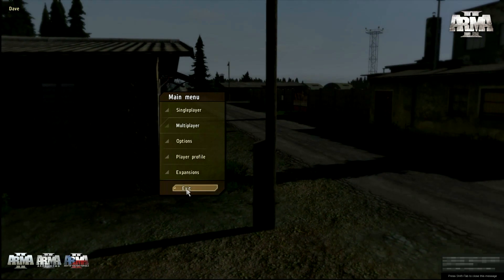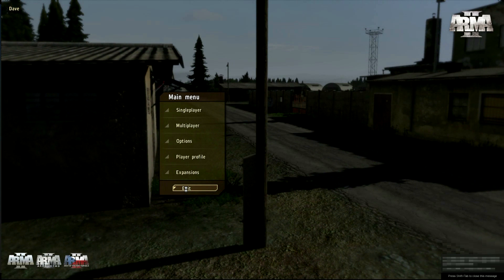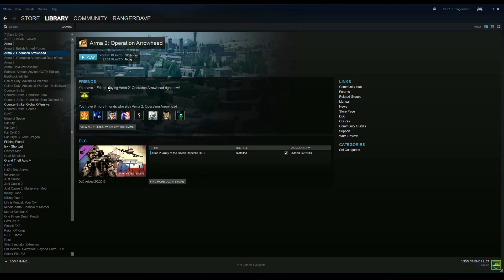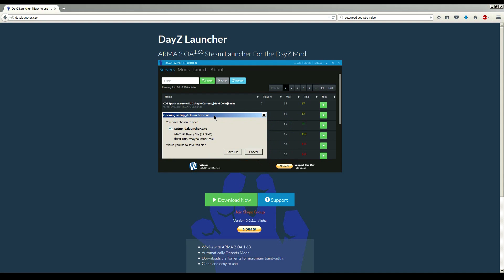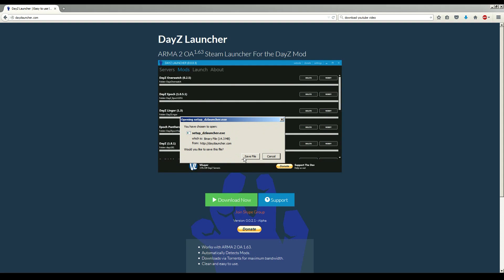Once you get to the main menu of Operation Arrowhead, go ahead and close it. Now we've initiated both games and confirmed they're installed and running. From here we can go to the Daisy Launcher and install it. I have Firefox so the setup might look a little different for you.